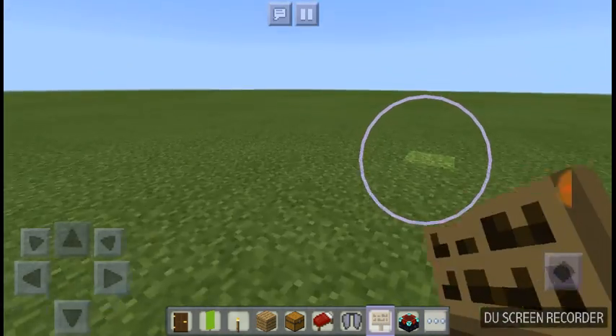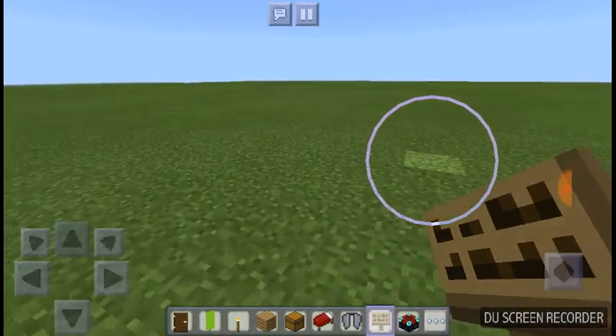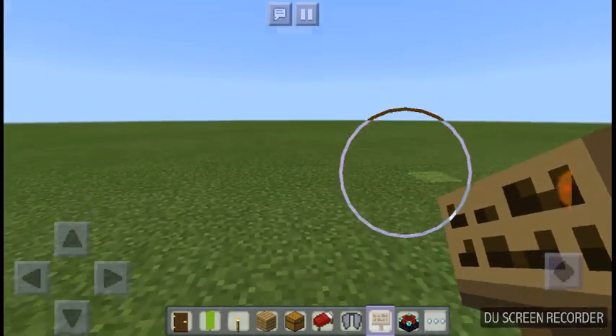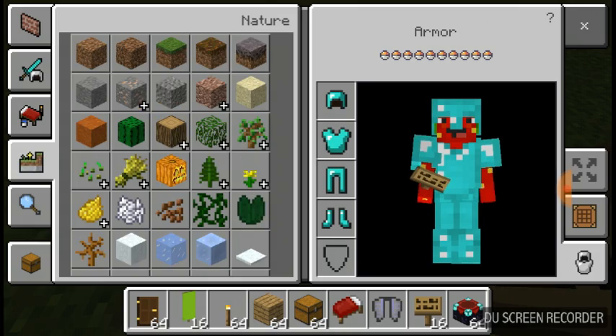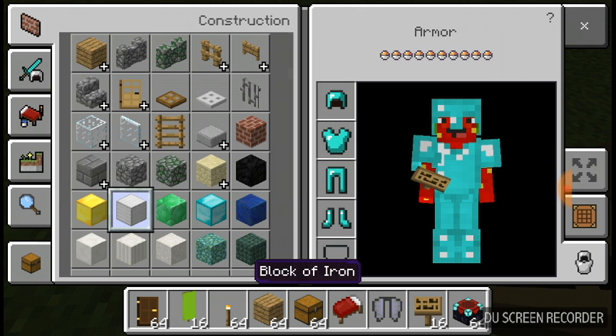Today I'm going to show you how to make an Iron Golem, just with four pieces of iron and a pumpkin head. First, you go in your inventory and go to the iron to get this block of iron.